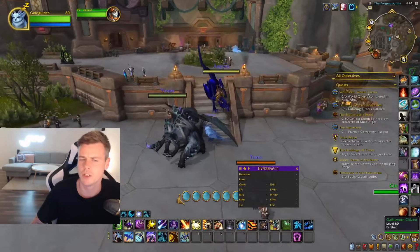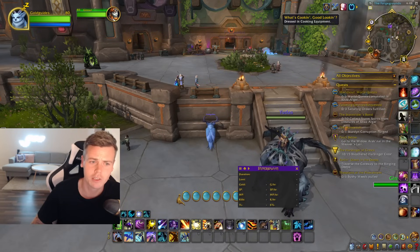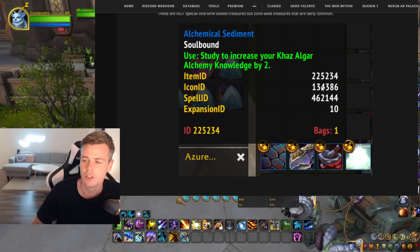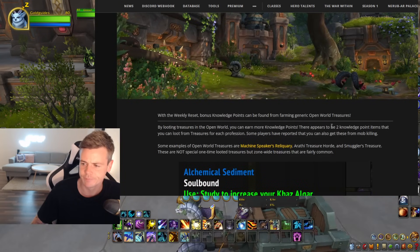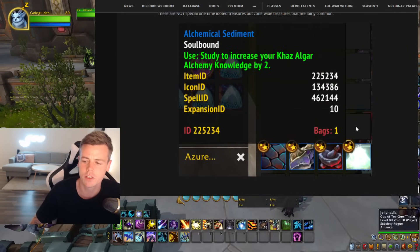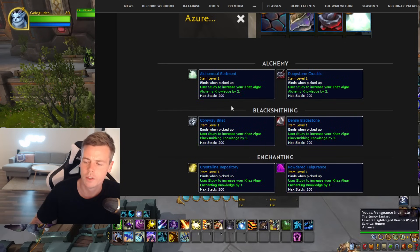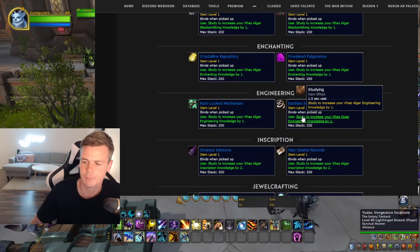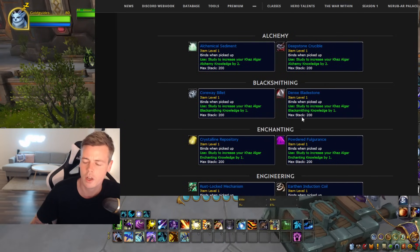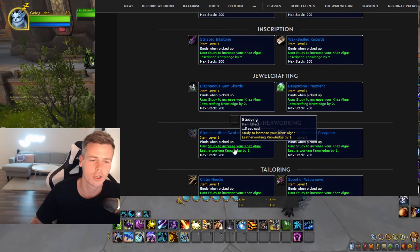Another thing that's really worth mentioning, which I saw on Wowhead that people discovered — so no credits to me on this — is that you can get bonus knowledge from open world treasures. There are two different knowledge point items that can be looted from treasures. There are different ones depending on your profession — for example, alchemy has plus two, mining has plus one, jewel crafting has plus two, and leatherworking gives plus one. I'm not sure what the difference is between those amounts.